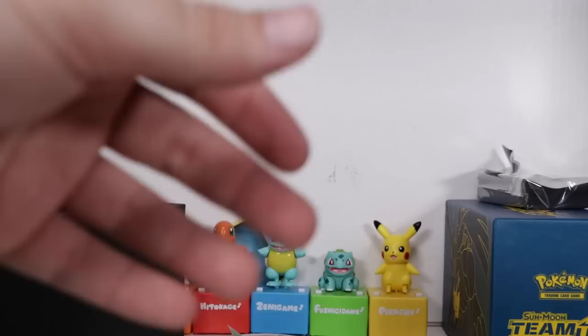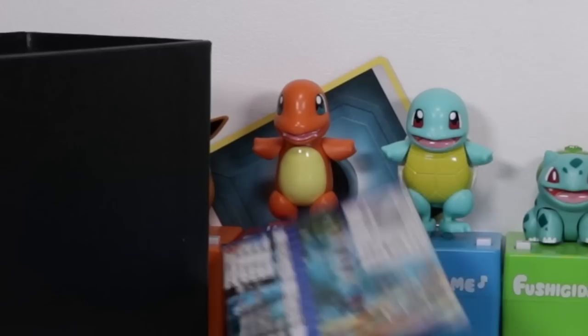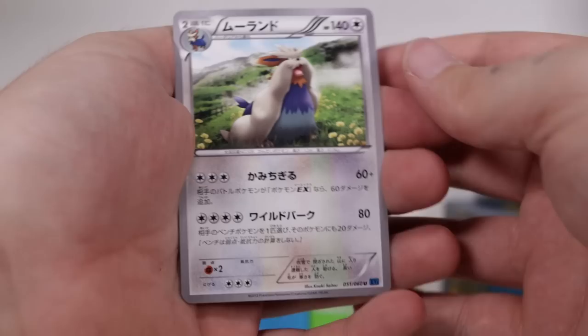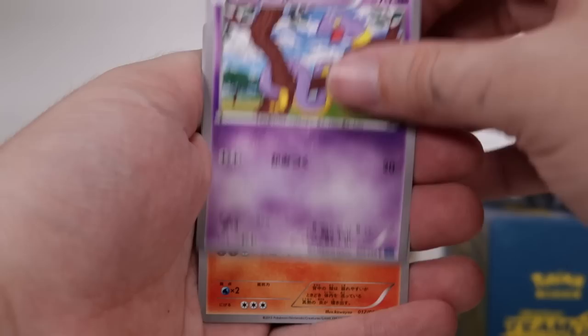You win some, you lose some. One more Japanese pack — real quickly. We're going to go for the original X and Y, I think, with Xerneas on the front. Oh, they open so easy. I really didn't like opening those — it's starting to hurt. I hate these new Team Up packs. Maybe I should be happy that they're making them better quality or whatever. There we go. Another holographic — that's nice. I think that's what we can end on.